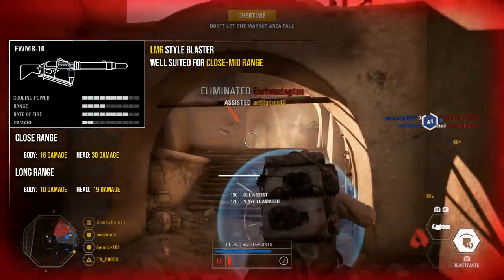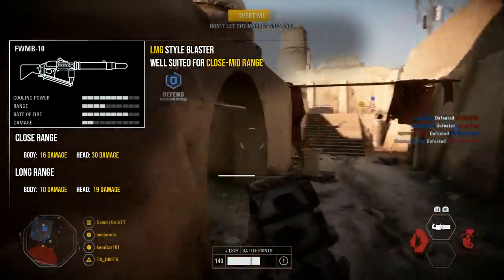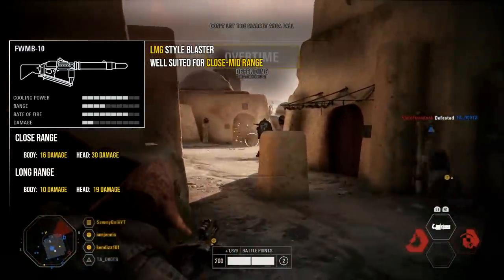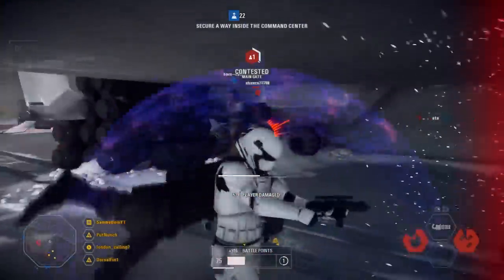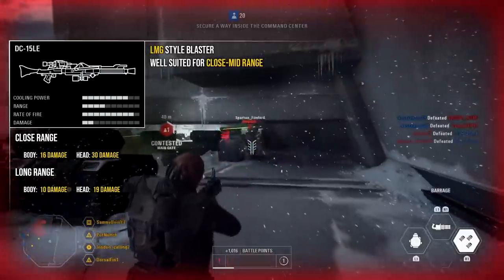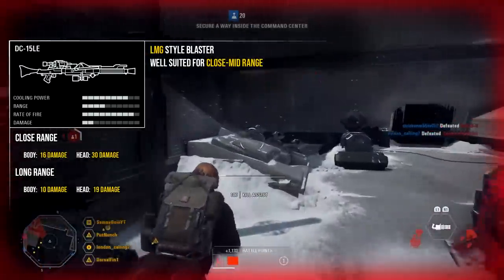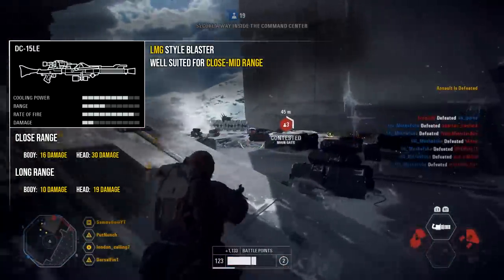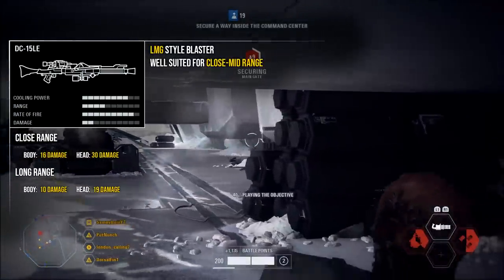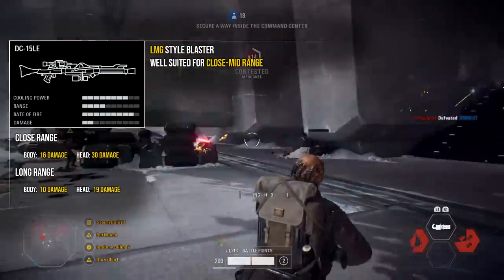I almost never use the base blaster, as the second blaster is almost identical but just slightly better. However, the fact that it is so similar means even though I don't personally use it, you can still do very well with it. Moving on to the second weapon, the DC-15 LE — it's very similar to the first one but has a slightly faster rate of fire and you can attach mods to it. At close range it deals 16 damage to the body and 30 to the head, and at long range 10 to the body and 19 to the head — identical stats but higher DPS due to the faster rate of fire.